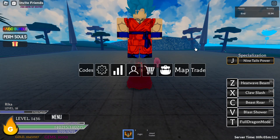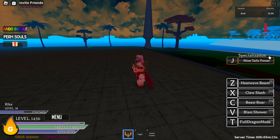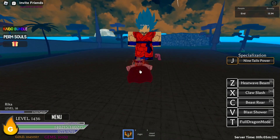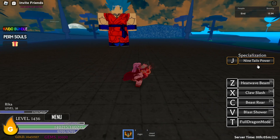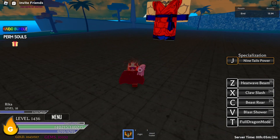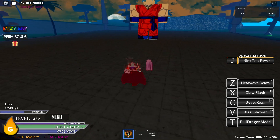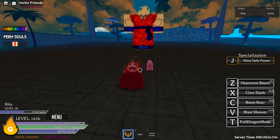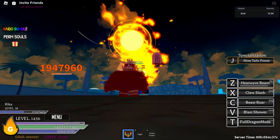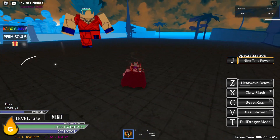Alright, let's get into it. The first skill is Z. I have Nine Tails power on — as in the previous video I got the spec — and I have an Otsutsuki race as well, so I do get some damage buffs, so keep that in mind. Our first skill is Z: Heat Wave Beam, and it does about 2 million — I'm just going to round it up, almost 2 million.